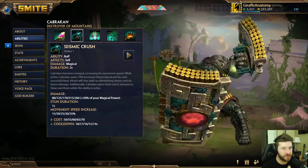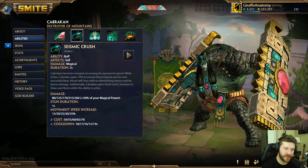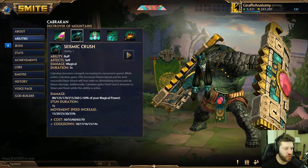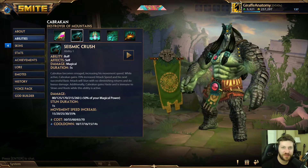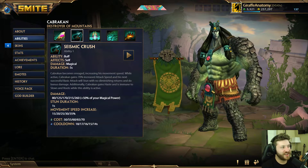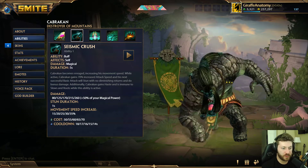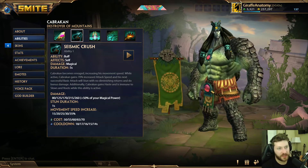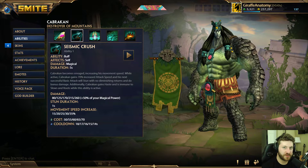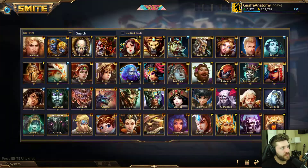What is going on everybody? My name's Giraffe Anatomy and this is another Smite Quick God Guide. Today the god we will be taking a look at is Cabrakan, the Destroyer of Mountains. What we're going to do today is go over Cabrakan's abilities, his kit, how they synergize with each other, how to use him. The goal of this video is that if you've never played him before, after watching it you should be able to take Cabrakan into any game mode and use him effectively right away.